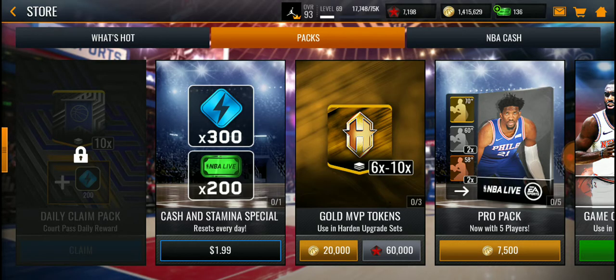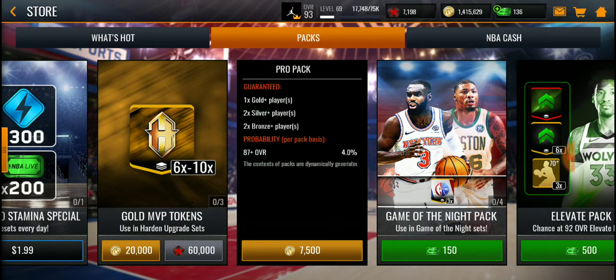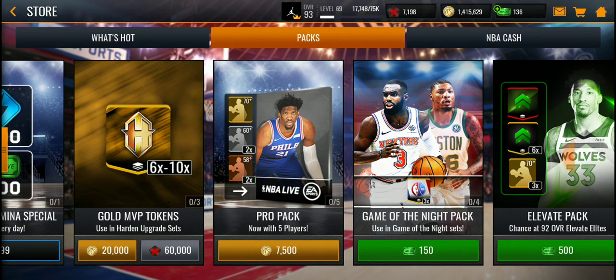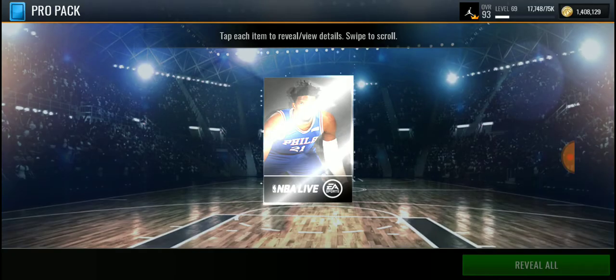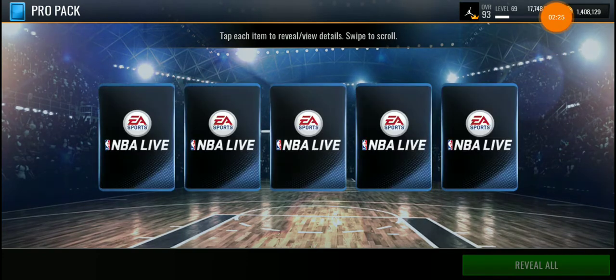But you never know because you can get lucky — the 87 plus could be like a 90, 89, or 88 overall. So the final test is to actually open the packs themselves. First pro pack here, let's see what we can get.